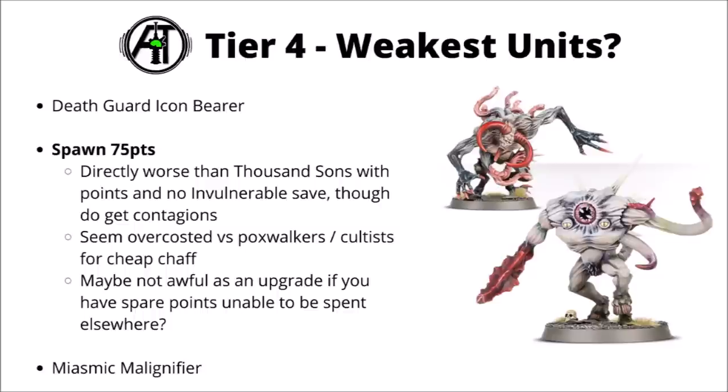Death Guard Spawn I have a little bit more time for. They're 75 points, have a 5+ feel no pain, and Toughness 5, so at least are reasonably tanky, and if you fail to kill one they'll probably regenerate back to full health by the next time your opponent attacks them. Their price tag just feels really quite disappointing though, particularly as they cost more than things like the Thousand Sons Spawn who get an invulnerable save. I suppose they have some advantage with Contagions of Nurgle giving minus one toughness on nearby enemy units. If I were going for cheap chaff trading units for Death Guard, I'd be more tempted by Poxwalkers or Cultists.